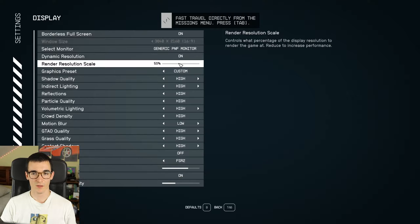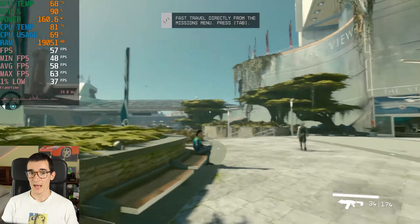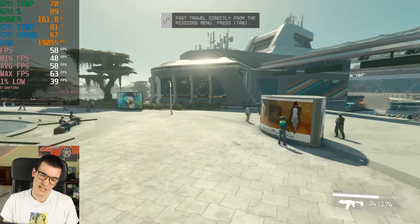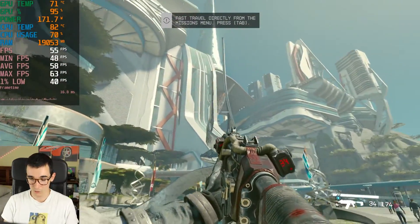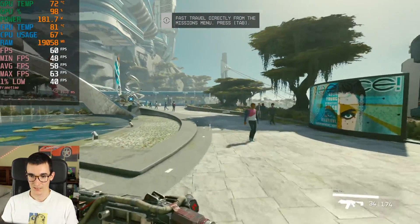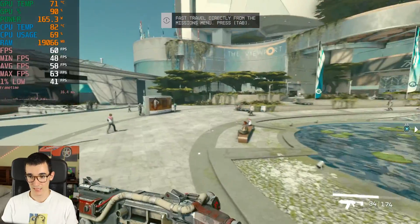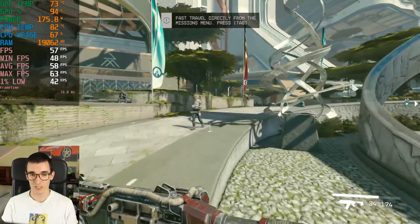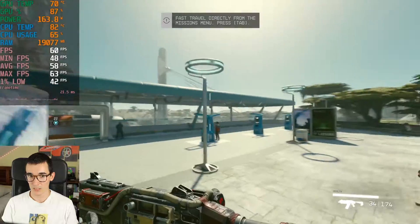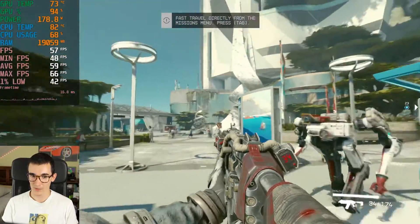What if we turn FSR down to 50% — the bare minimum, meaning the lowest render resolution scale possible? You're back into the high fifties FPS, which is still very blurry and buggy. At 70% it looked fine, but at 50% it looks soft and there are artifacts on long-distance objects. It's noticeably blurrier than native 4K. If you bought a 4K display, you're going to want to take advantage of the extra sharpness and pixels. This kind of makes it useless to have a 4K monitor if you turn on 50% FSR — but it's kind of the only way to play in a relatively smooth way, and not even that is really smooth.